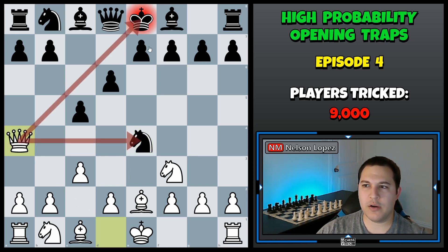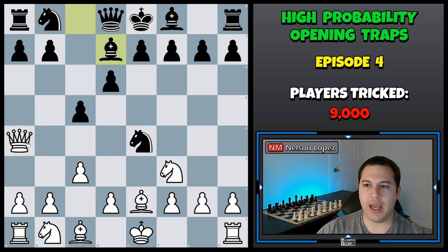We have a nice little fork here. So black has to deal with the check, and then we just pick up the knight. We got ourselves a free piece just like that.